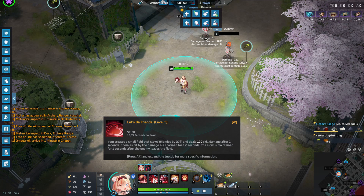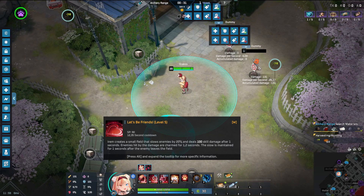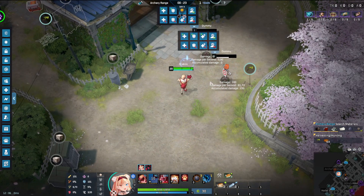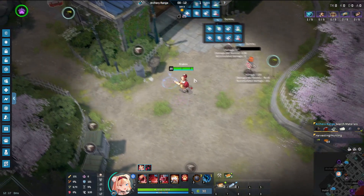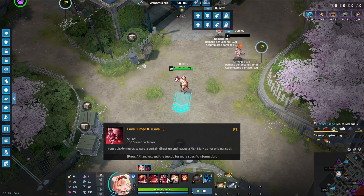Her second ability is called Let's Be Friends. She creates a circle — I initially thought it was heart-shaped but it's actually a circle — that slows enemies and deals skill damage after one second. Enemies hit by the damage are charmed, and the slow is maintained for one second after they leave the field. It's a pretty nasty CC ability, so you've got to be careful. There's a charm and a slow afterwards — pretty strong.